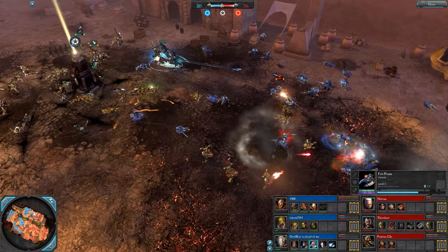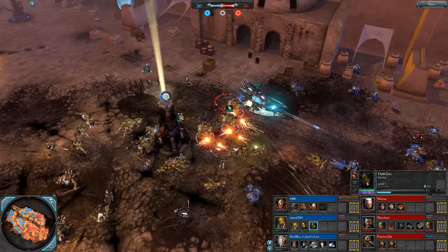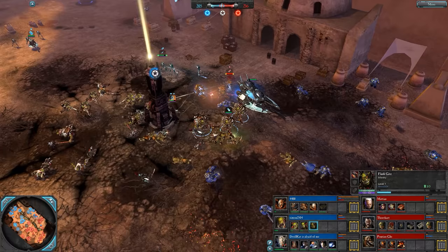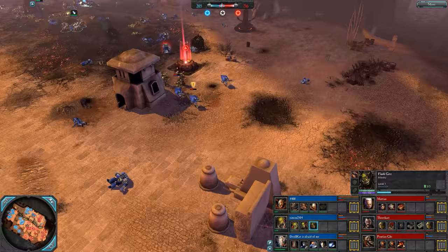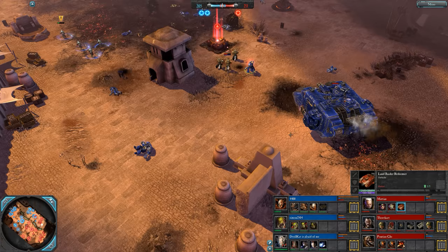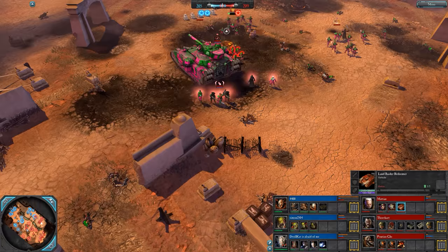Down goes the Dreadnaught. The Fire Prism getting a shot from way out there. Blasters now up on the Flash Gitz — they look awesome, doing big bursts of AOE damage, with a 10% chance to knock back the Flash Gitz. They often fall back into the other models which is not great for them. Here's the Land Raider — kind of like a mobile base with a bunch of guns on it, pretty handy, units can retreat back to it.